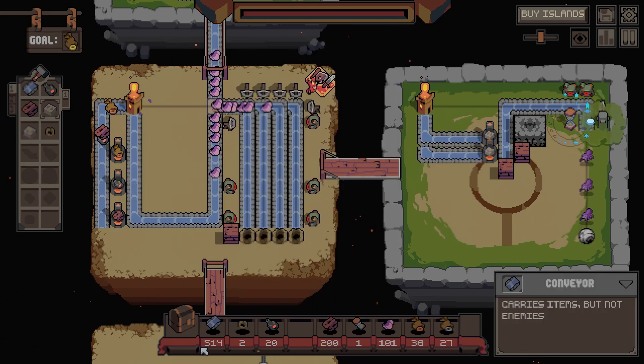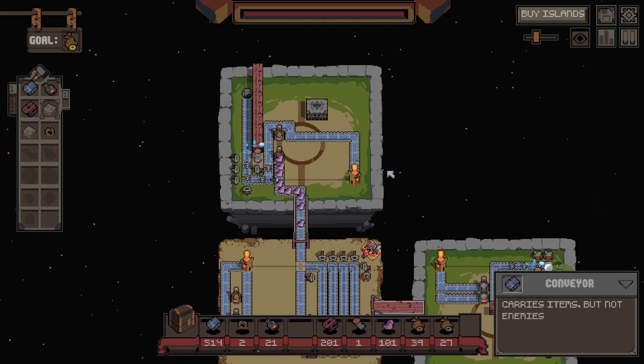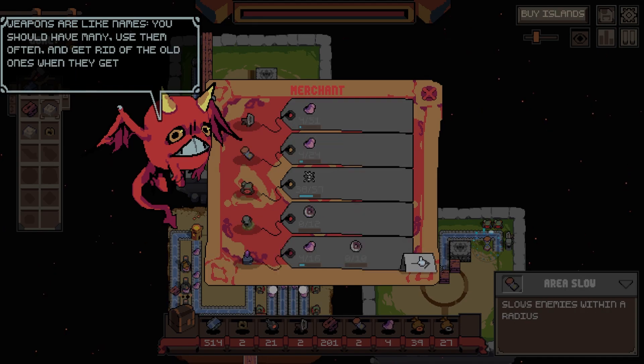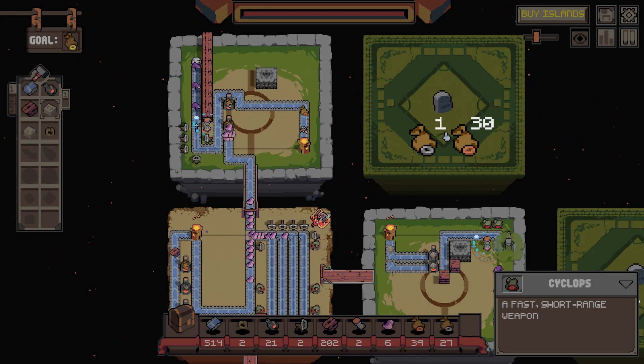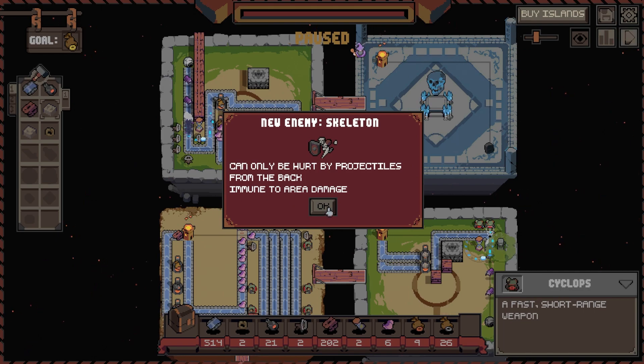This deals with them quite efficiently. Yeah, they are still making splitters for me which I'm fine with. We've got a slow down which I don't need to use on any of these. Let's buy some more weapons and then let's buy this island.